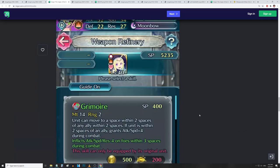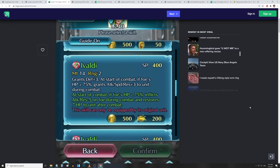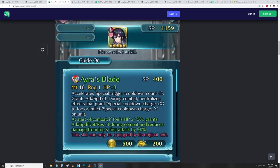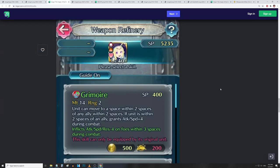Out of these refines, Nowi's is the one that interests me the most with that jump. But in terms of sheer wow factor, it's got to be Aira — imagine getting Creator Sword with stats and damage reduction. That's going to be a really good refine for her. Let me know in the comments which refine you're most hyped for.